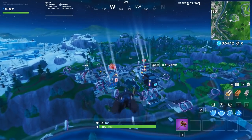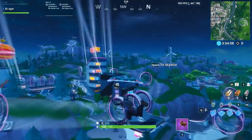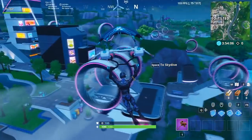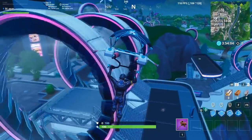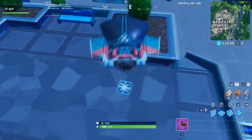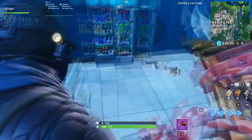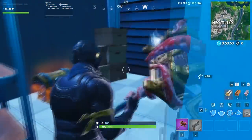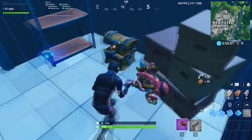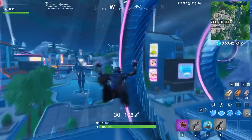Okay, for this challenge I suggest you land in Tilted Tower because there are more people there. Squads is a good mode for this. Before that, first loot a bit — get at least a gun, a normal gun will do — and then get into the slipstream.